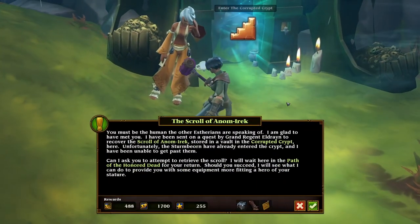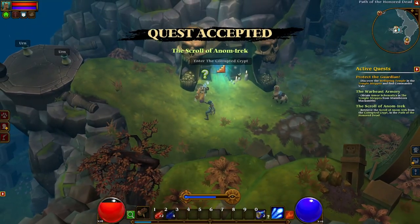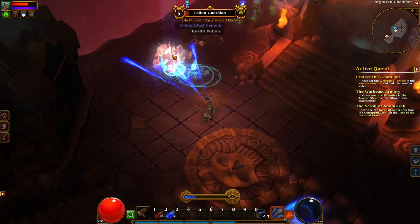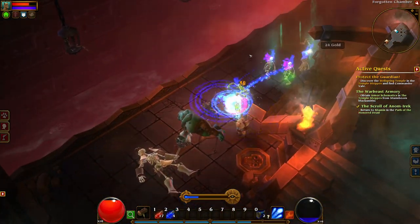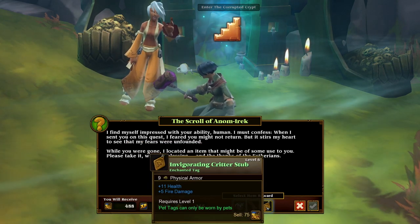Side quests: when traveling between major areas, and also within them, you will find side quests that really do not take long to complete. Generally they are simple go-and-kill-this-and-come-back-to-me-for-a-reward type deals. Usually they give decent gear as rewards and the experience gain too is worth the time.